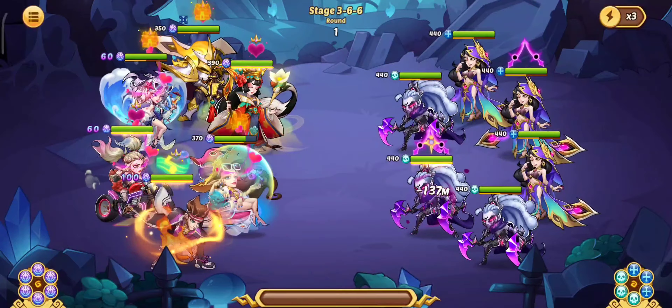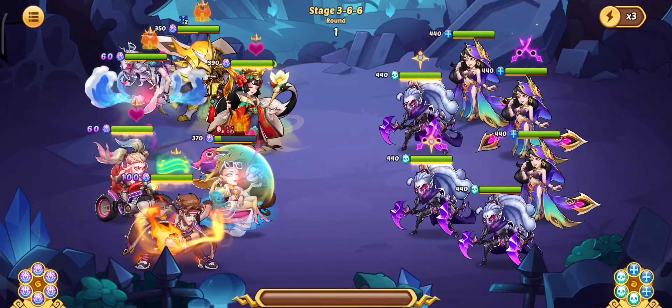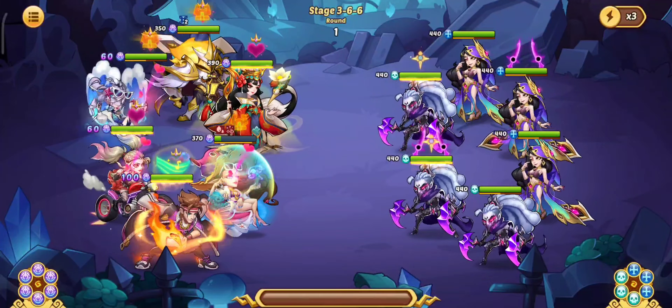We're starting with stage 3-6-6. We have 6 assassins — as you know they go after your lowest HP hero. In this case Halora is not in our second house; we're running Ferry Queen Vesa for extra heals and shields, so that's why they were going after Halora.